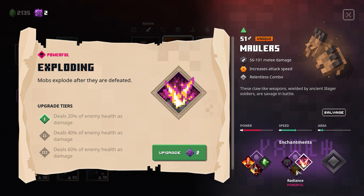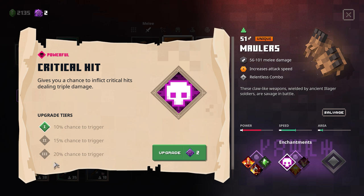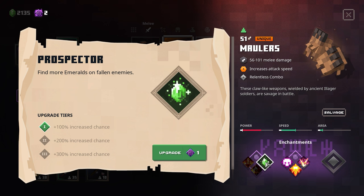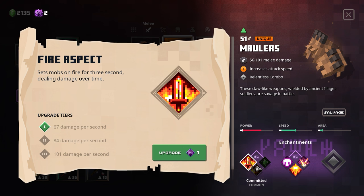I don't know if I'll want exploding because it only happens when enemies get killed, not every time I punch. Radiance has a 20% chance to spawn a circular healing area - 73 health healed - compared to triple damage with a 20% chance at tier 3. Remember it's going to be more expensive: 2 enchants for tier 1, 3 for tier 2, and 4 for tier 3. Fire aspect does 101 damage per second for 3 seconds, so 303 damage over time just by punching once. I don't really care about prospector since I've already got 2,000 emeralds.